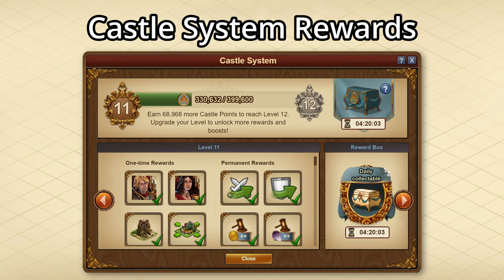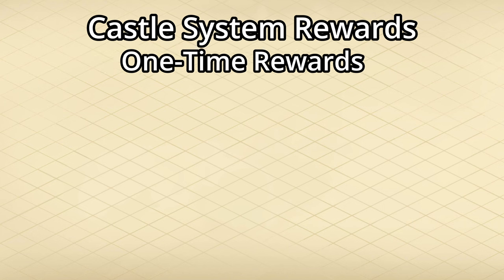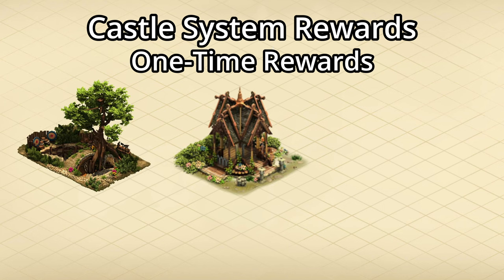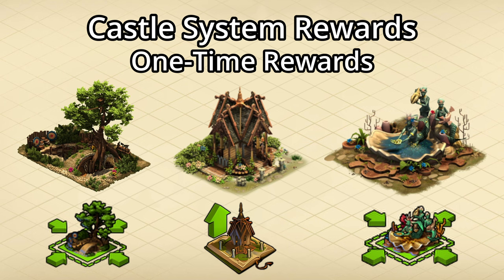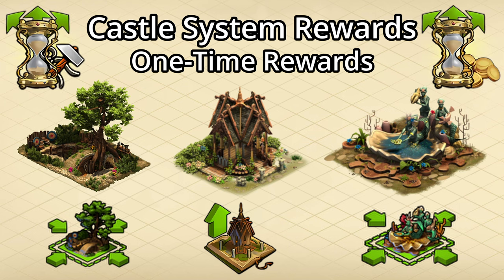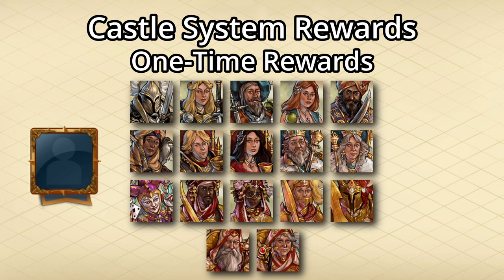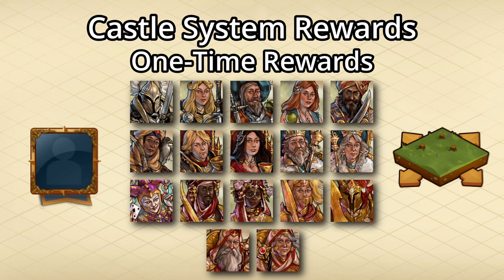Then we have the main rewards. There are one-time rewards, which are won immediately after reaching a level of the castle system, and the permanent rewards, which are generally some sort of boost. The higher your castle system, the higher your boost will be. There's a wide variety of one-time rewards, including rogue hideouts, shrines of knowledge, wishing wells and their shrink kits and upgrades, finished coin and supply production items, emissary slots for your town hall, a total of 17 exclusive portraits, and at the higher levels, even a total of 3 expansions.